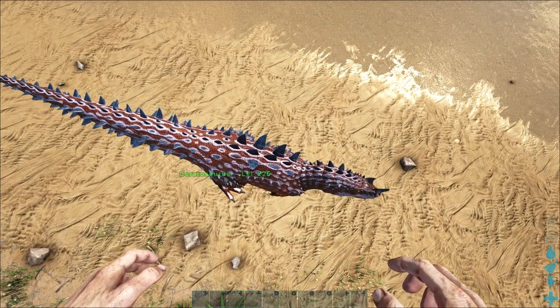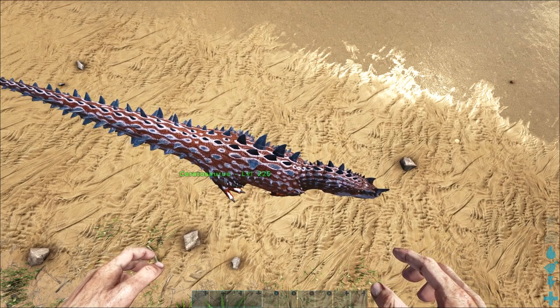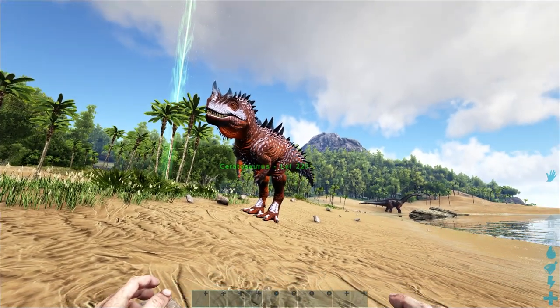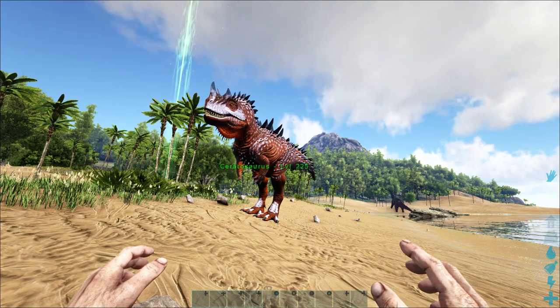Then just put that back in and boom — it even levels it up with a bonus, so you've got a level 225 ceratosaurus. That's how you basically spawn one in and force tame it. It's a bit of a weird process, but I think it's because it's a mod dino, so I hope that helped.